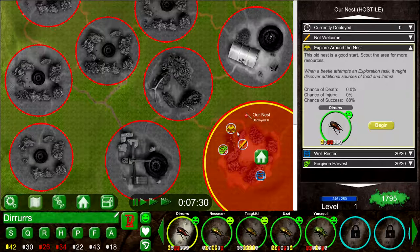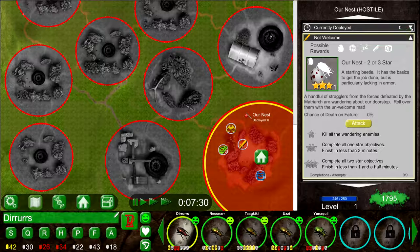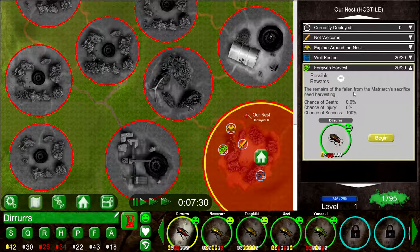I can't go to some of these areas yet. This one is a foraging task — bring food back. That's important, we need more food. The remaining times this activity can be completed... it looks like I can't do this one anymore. This harvest task has possible rewards of food. The remains of the fallen from the matriarch's sacrifice need harvesting. Chance of death: zero. Chance of injury: zero. Chance of success: 100%. Armor and strength affect injury and death chances, whereas perception, ferocity, and happiness affect success chances.